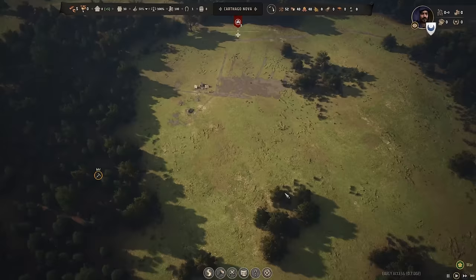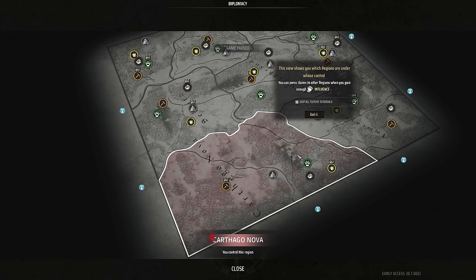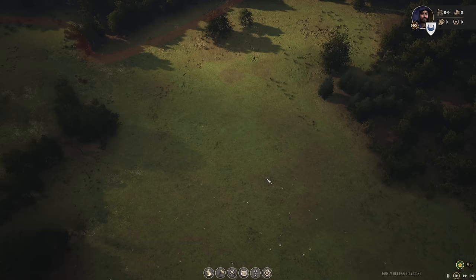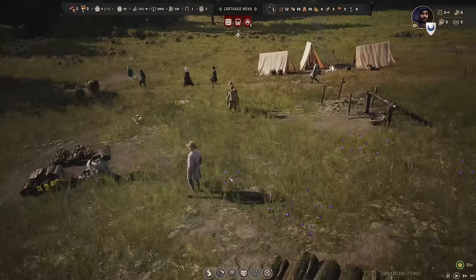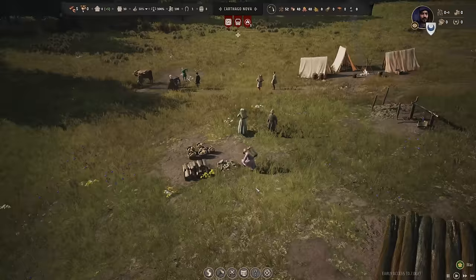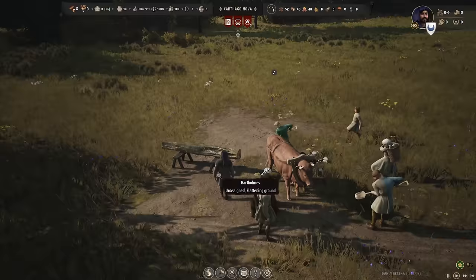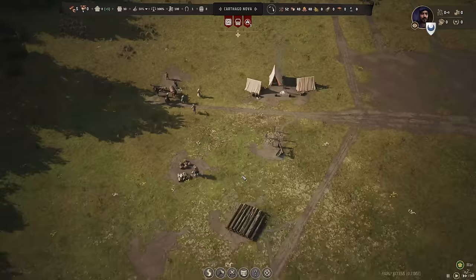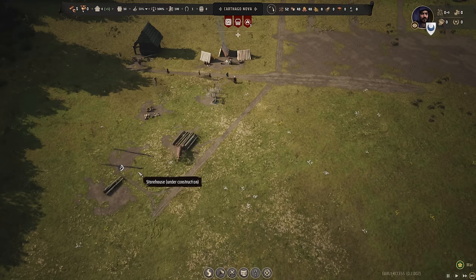Nothing around me seemed particularly fertile, which is unfortunate. Here's the region map - all of this is Carthago Nova. Our folks are going to start building. You can zoom all the way down - they do all the work, they have to carry around all the supplies and move the logs, and they use the ox to pull stuff around. So you really have to make sure your logistics is in a good place as the game goes on. They're building the granary as my first order, and they're laying logs for the storehouse, then they'll start on the homes.